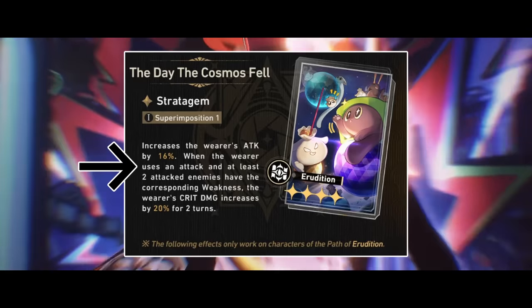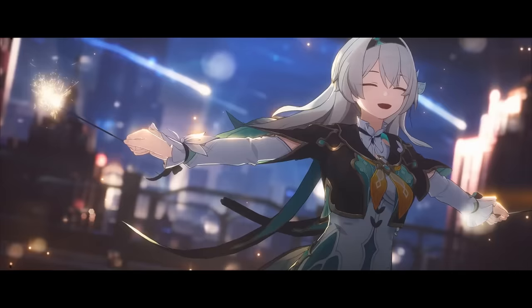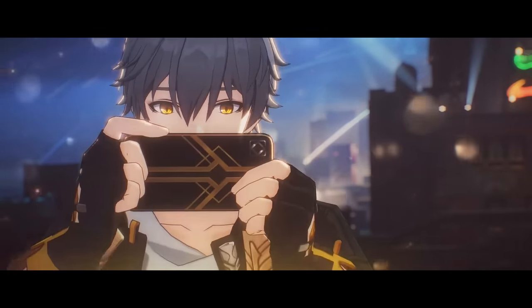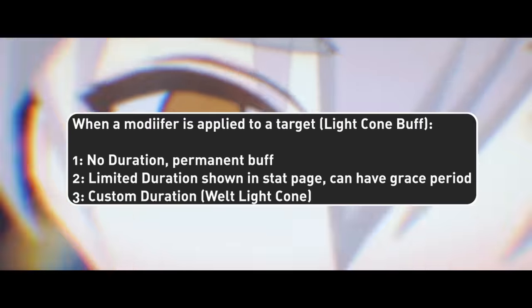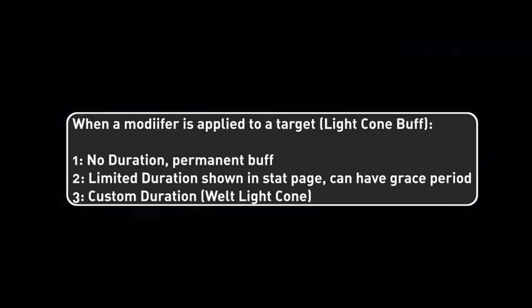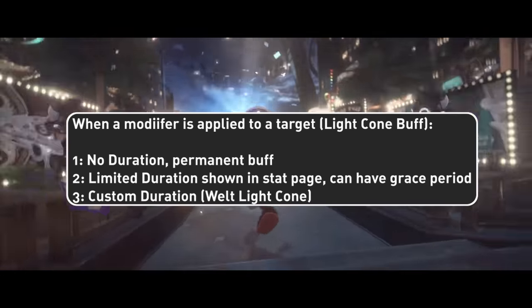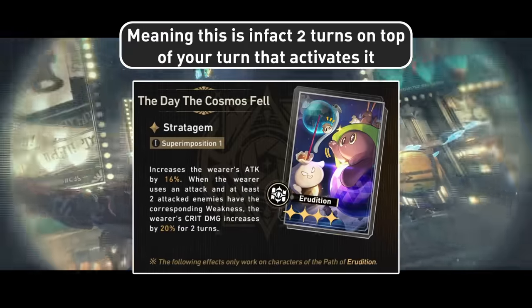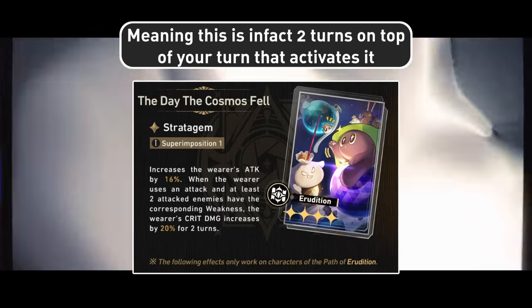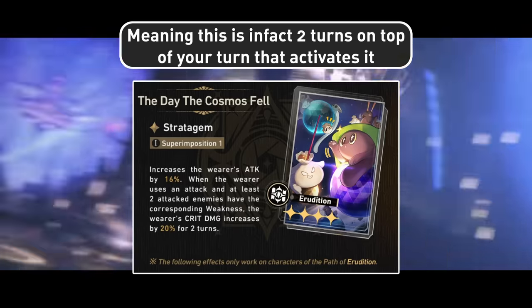Before we start, since a few of these new cones have effects that can activate mid-turn, let's explain the turn durations on that. This might not be the case for all light cones as HoYoverse wording is pretty inconsistent. However, for most cones, when you gain a buff during your attack — say from Luney's signature light cone — it will buff the attack that causes it, as it activates before the use of the attack. You then enter a grace period where your buff will not tick down, so you'll gain an effective extra action of buffs compared to the duration stated. Instead of 2 turns, you'll gain 2 turns plus your initial action.